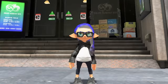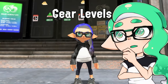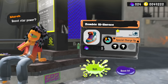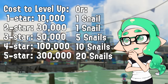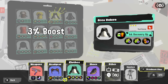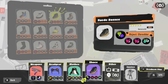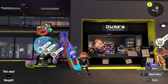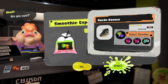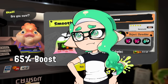You'd think we'd be done by this point, but we still have to talk about gear levels and whether or not they're even worth it. Spoiler alert: they're not. You can increase the star rating of a gear by buying a duplicate of it from the shops or by spending sea snails with Merch. At 3 stars, you have a 3% experience boost to that clothing's ability gauge; at 4 stars, you get a 6% boost; and at 5 stars, you get a whopping 10% boost. These boosts stack with the 50% boost from drinks, so a 5 star gear with a drink will get you a 65% experience boost for that clothing item's ability gauge. But is this worth it?